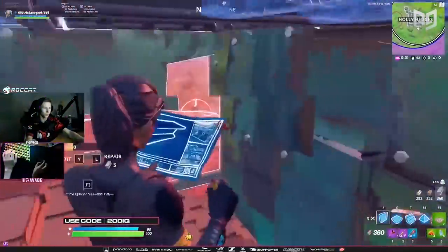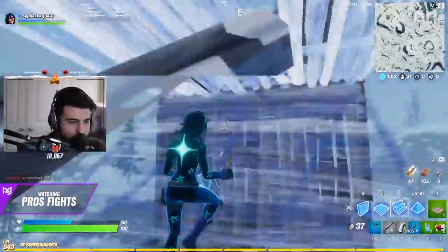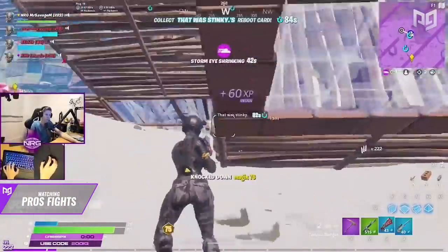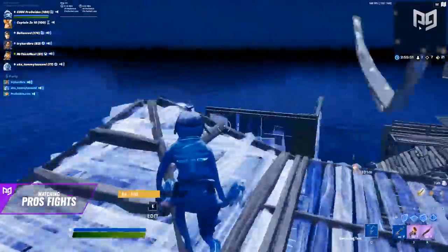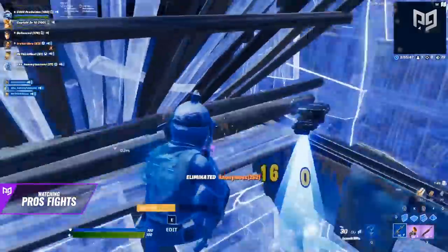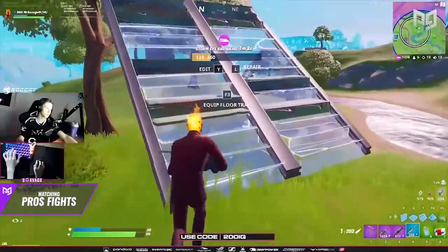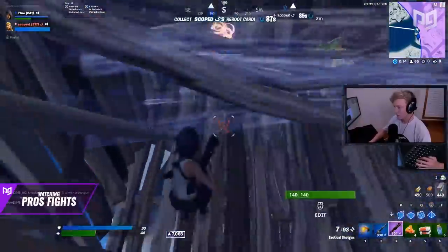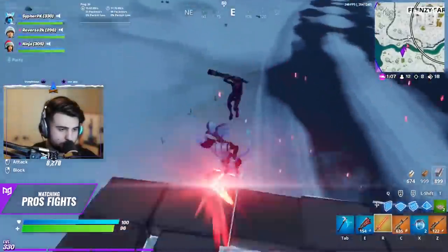The second step to consistently outplaying your opponents is to watch pros fight. This is especially helpful if you're watching them in a high-point tournament lobby or high-level stream, as most of the players they're fighting are really good. Analyzing these fights and seeing what they did and when will give you a better understanding of what works and what doesn't, especially against good players. If you find a technique you don't already know, head into creative and try it for yourself, practice it until consistent, then bring it into 1v1s. The real reason pros can pull off these 200 IQ plays is because they already know the tricks and they've spotted a unique opportunity.